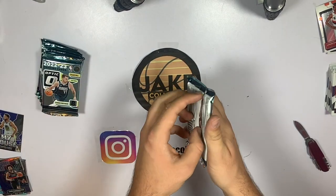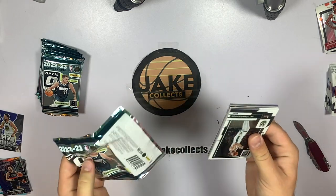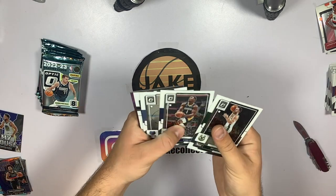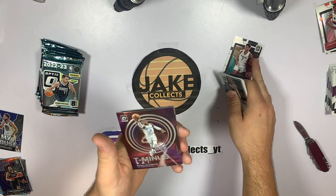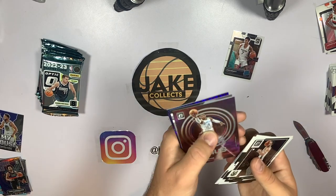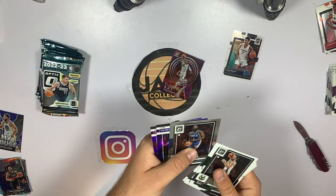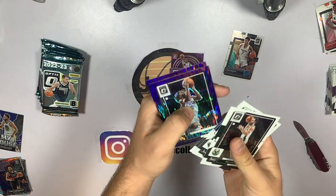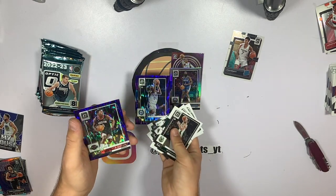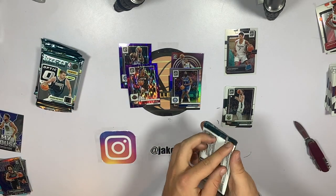Put these over the side and start off with our first pack, hoping for some PC Warriors or something like that. We've got Pat Connington, Zion Williamson, Ja Morant, Josh Minott — not sure how you say it. Russell Westbrook, a silver James Harden — that's not bad whatsoever. Tyrese Maxey and JaeSean Tate. Not bad at all, the mega box is already putting up a pretty good fight.